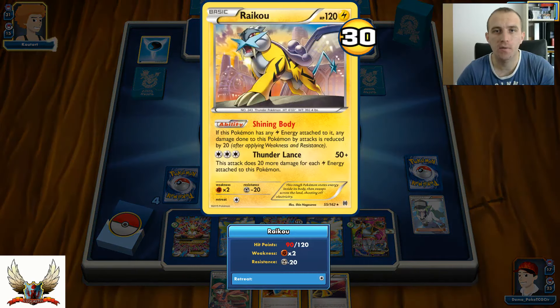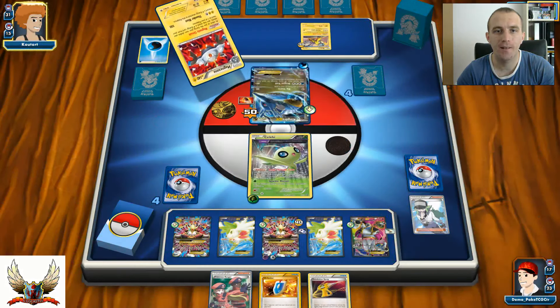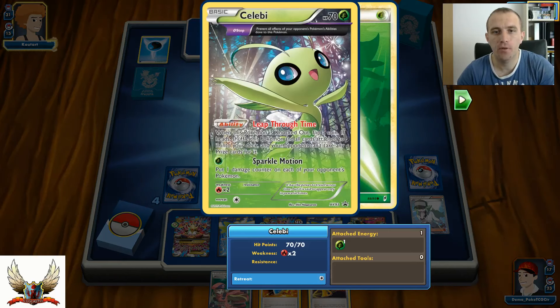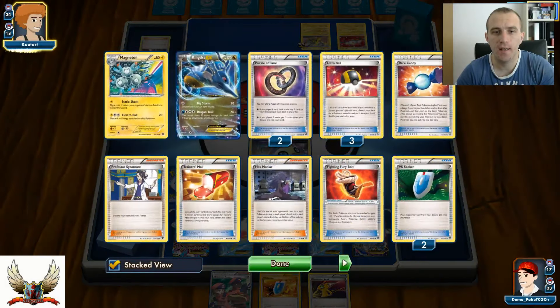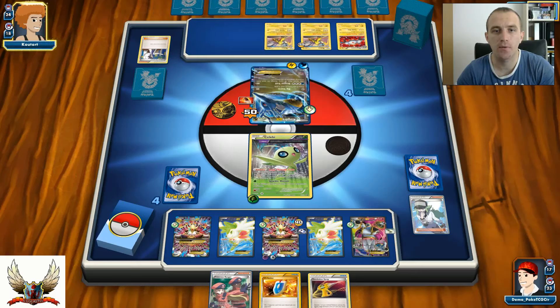There's one Water Energy on Kingdra and Magnetic Circuit. I have Celebi in the active position - even if he knocks out my Celebi with Leap Through Time, if I get heads he's not going to take that prize card, so we'll still be equal with four prize cards each. There's a big Professor Sycamore - he wasn't able to knock out my Mega Alakazam on the bench, which is very important. If I can have Mega Alakazam next turn, I can knock out his Kingdra.